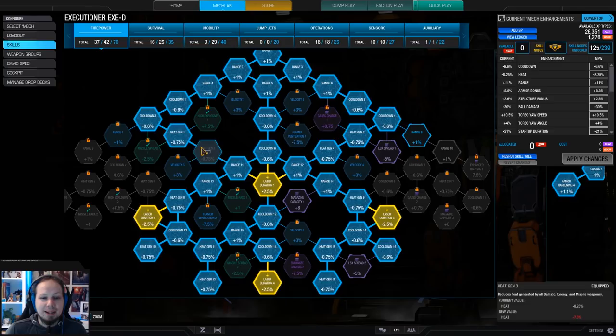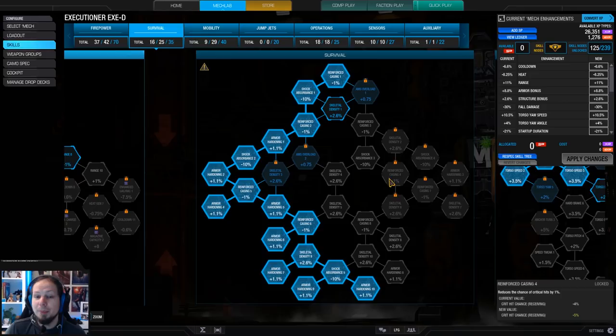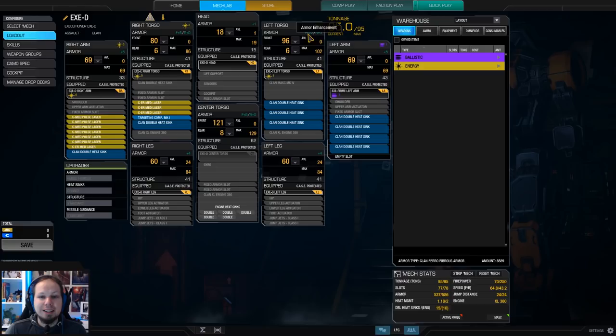The skills look like the classic laser vomit build — laser duration reduced, and I'm going for the additional heat gen nodes in the left and right arm. We also get a little bit of range and cooldown out of that, which I really like. I am running armor because it's a mid-to-close range build and at some point you will take some beating. It doesn't do too much for our Executioner here — it's actually only benefiting the left torso, where the armor quirks are sitting.